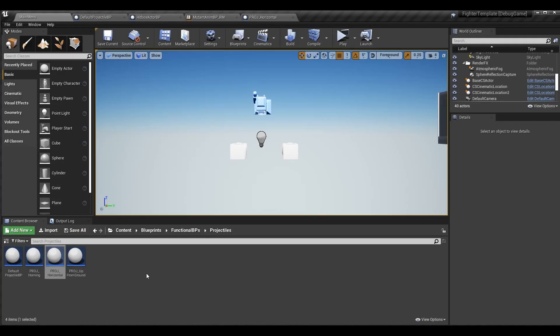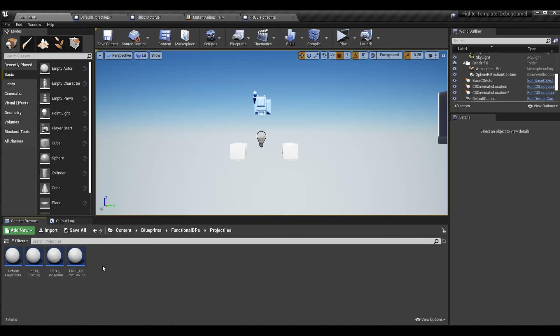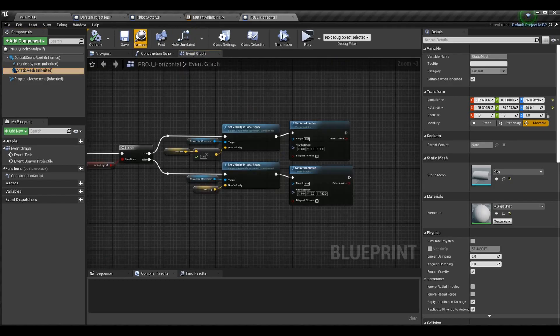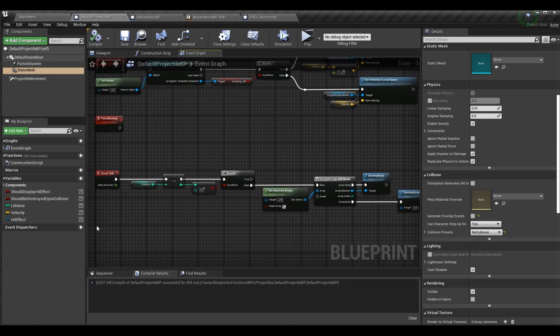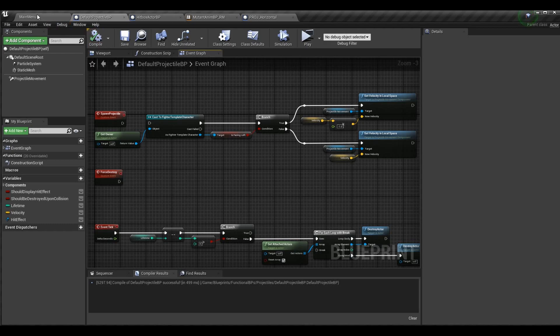The last thing to know before we get started with the fixes is this projectile horizontal class. I right-clicked on default projectile BP, created a child blueprint class, and called it projectile horizontal. I set up the particle system in here for the fireball and applied a random pipe mesh just so you could see it rotating properly. Now, in the default projectile BP, we have these events: spawn projectile, force destroy, and now event tick. Event tick is going to handle the lifetime, which is new to today's episode.